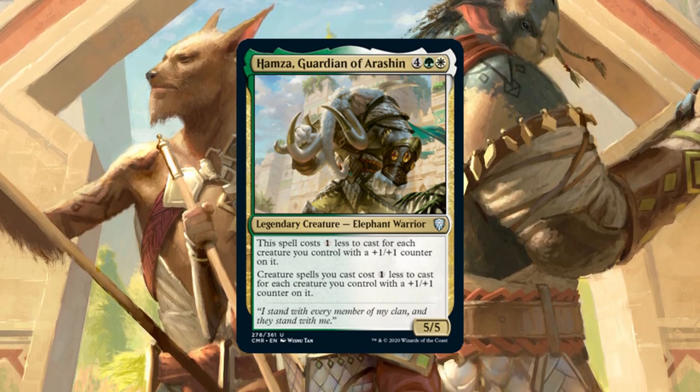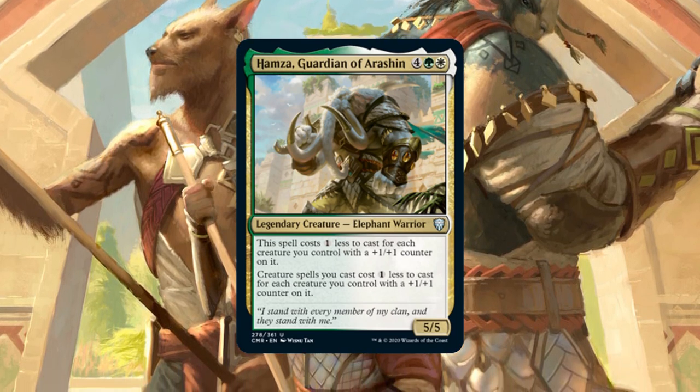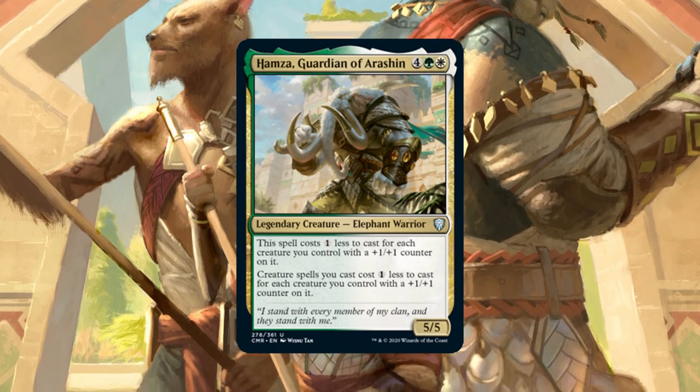This deck was the first thing I thought of when Hamza got spoiled — sorry, Elephant Tribal — and I've been working on it ever since. It is a lot of fun to play and rather unique for a storm deck in these colors.